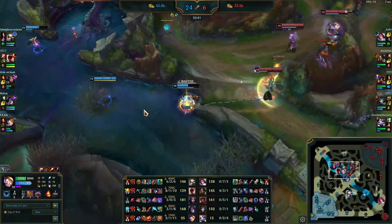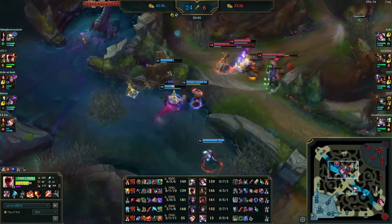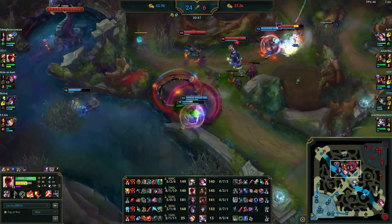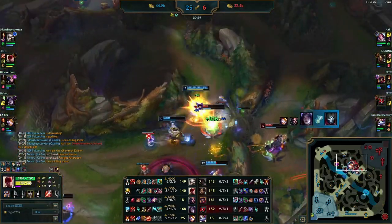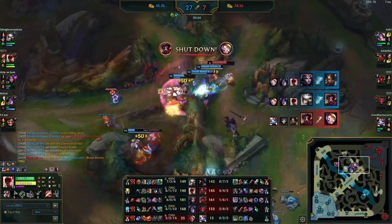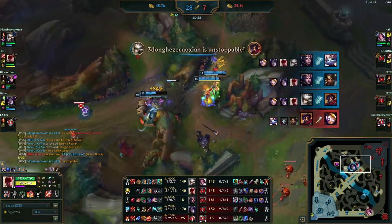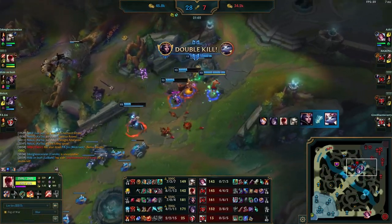Blitzcrank is again looking to miss a few hooks — completely whiffs it. Lee Sin is looking to get in and engage. They know they have the lead, all they have to do is fight, secure baron, and end the game. LeBlanc finds something, there goes Lee Sin with the Q again, and that is an ace for this team. Looks like that's just going to be the game end — they probably won't even need the baron to close this one out.